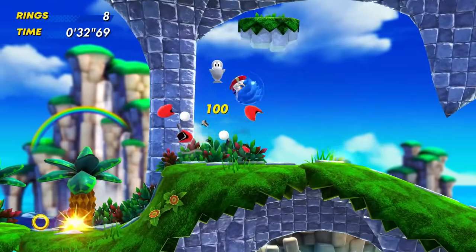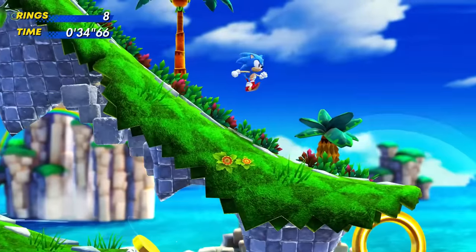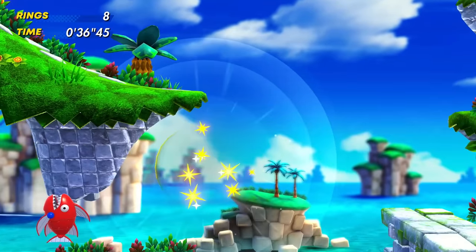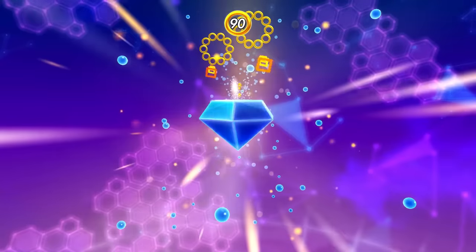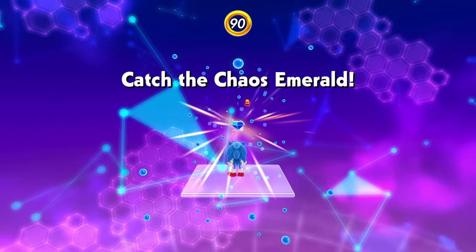I thought I was going to be able to hit the crab — I didn't. Instead, he hit me. Rings go flying. Wait a minute, what is this about? Did we find our first secret already? I guess we did — Catch the Chaos Emerald!